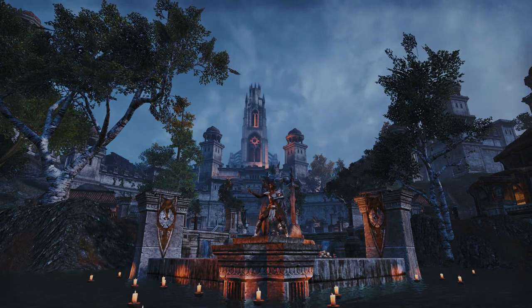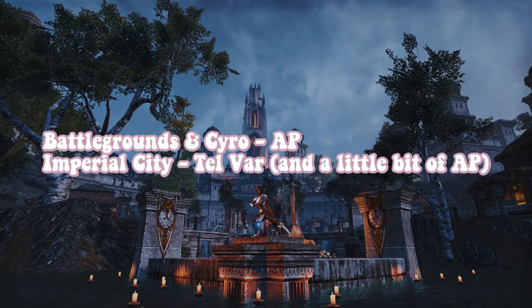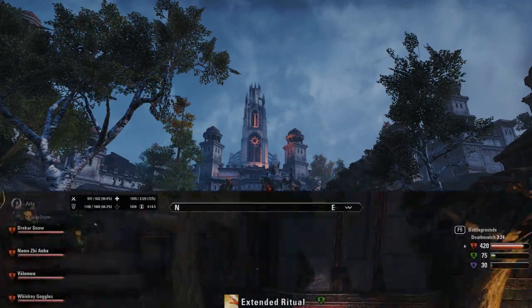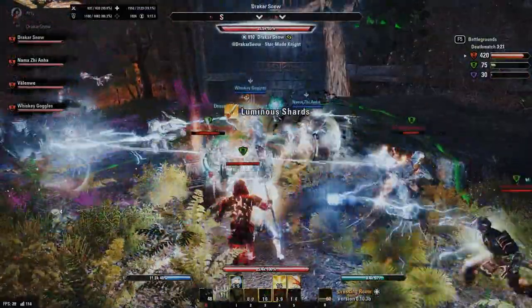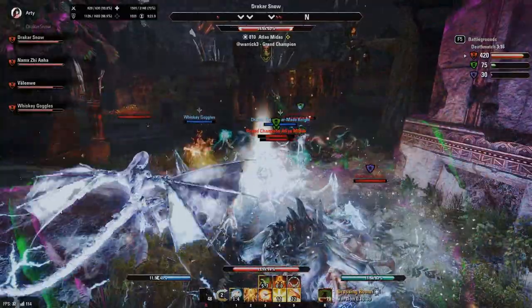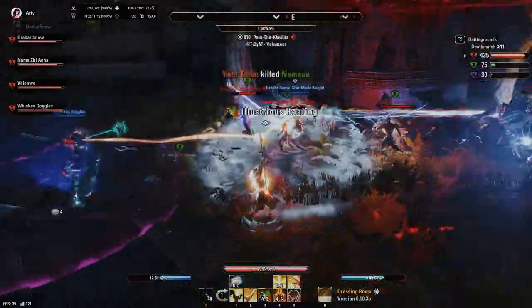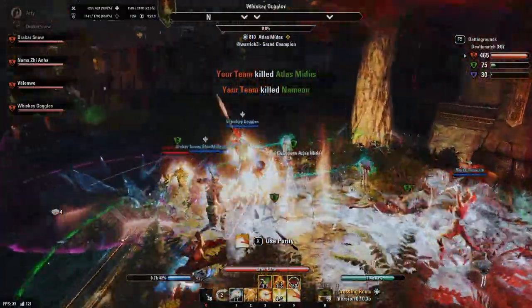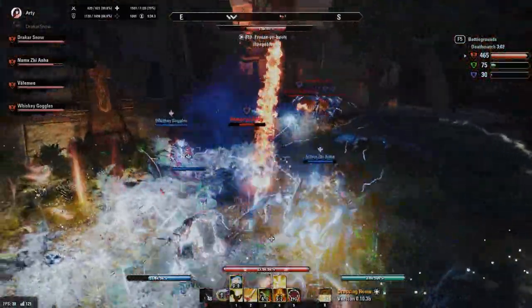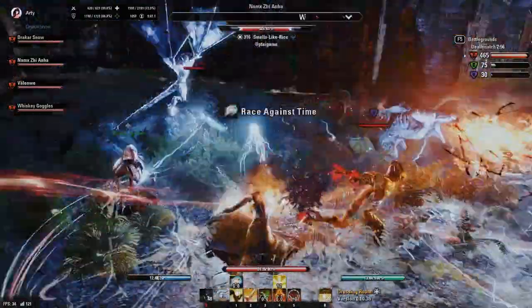Honestly, PvP is an amazing way to passively make gold. PvPing in Battlegrounds and Cyrodiil rewards you with alliance points, whereas PvPing in the Imperial City rewards you with mostly Telvar. Both currencies are extremely valuable and can easily be converted into gold. I have videos on my channel that discuss all the best ways to turn these PvP currencies into gold, which I'll link in the description if you want a more in-depth guide. Whether you're a proud Zergling or a sweaty 1vXer, whatever means are necessary for you to obtain a PvP win are also means that can make you a lot of gold, so if PvP is something that you enjoy doing, you're in luck.